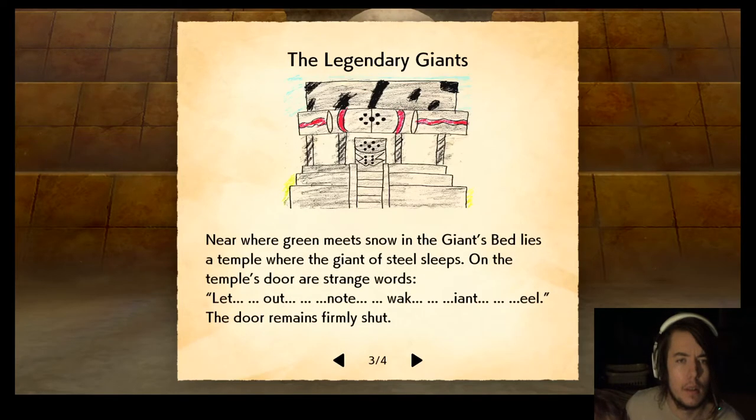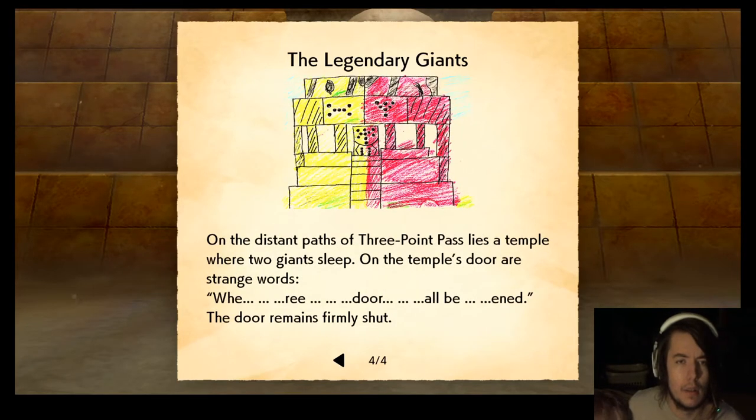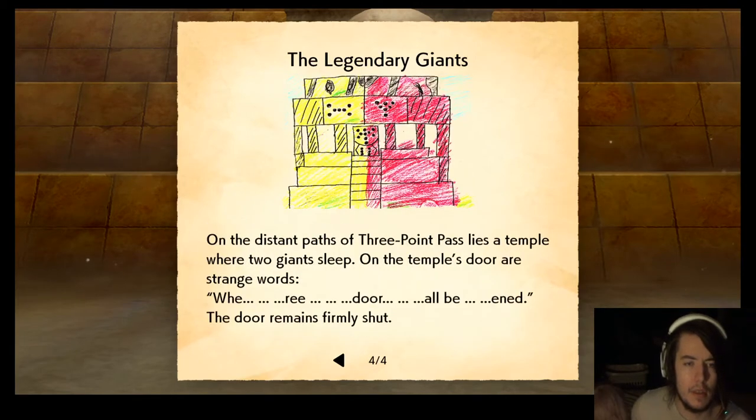To get the Regis, you obviously need the Crown Tundra expansion, other than transferring them in from another game. And then you obviously need to have access to the wild area.